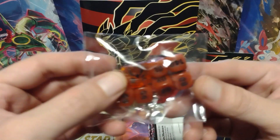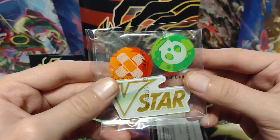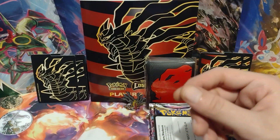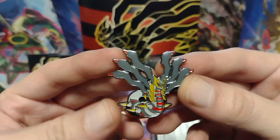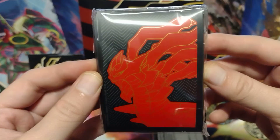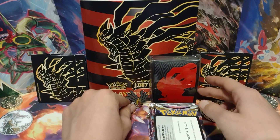And this is the dice that you get inside the box. There you go. Let me put that somewhere safe. And the status counters and the V-Star marker, put that somewhere safe. The energy that you get in every ETB. Move that off camera. And this one comes with a pen. Let me show you the sleeves that come inside the box. Gold on that side.